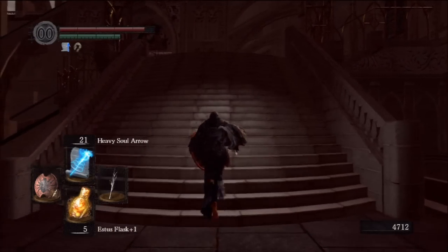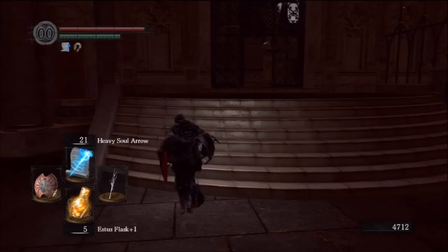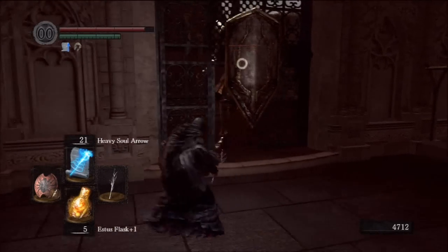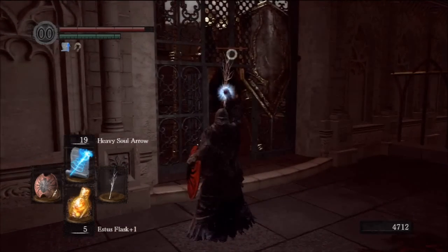He fell off! Alright, that suits me. A titanite chunk — I think I can use that to upgrade something lightning, like my lightning shield I think. Okay, and now we have these annoying guys to take care of and I'm going to be fast forwarding here as well since it takes forever just to hit them — it's more because the gate is in the way.